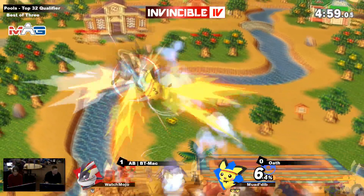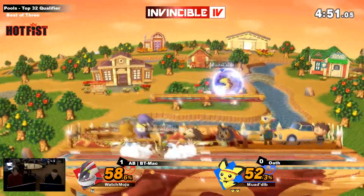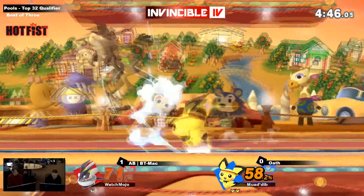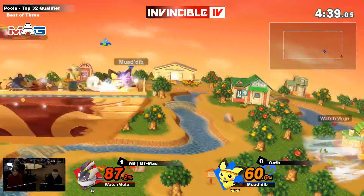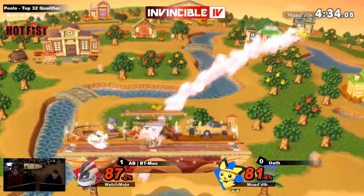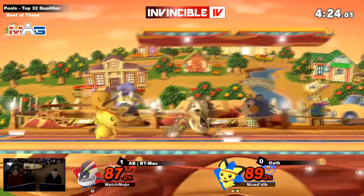Up smash — that was pretty good, it set him up on that platform. BT Mac getting the follow-ups. Thankfully you don't need to do too much work to put on enough damage to take out the stocks. At the same time you're getting closer and closer to death, especially if there's another forward smash next to the ledge. Now a down tilt up smash will kill. The stream just froze but we're good — nothing happened in-game, the players are not experiencing any lag.